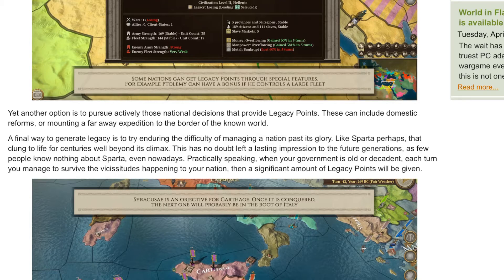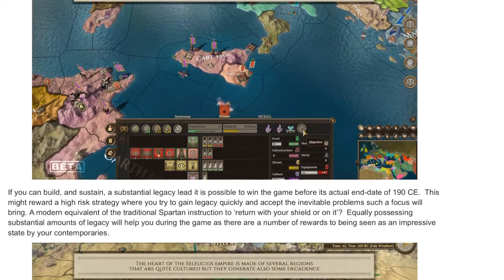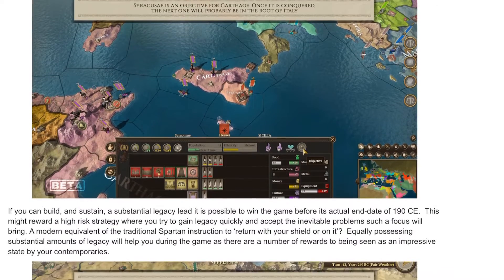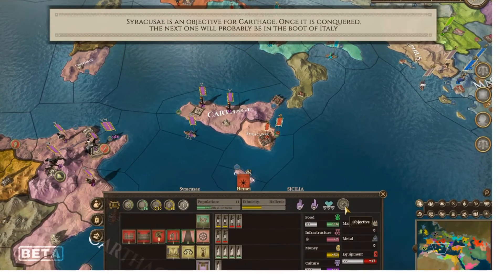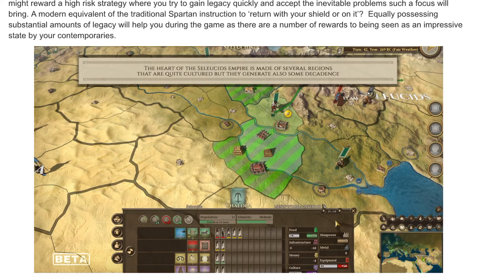Practically speaking, when your government is old or decadent, each turn you manage to survive the vicissitudes happening to your nation, a significant amount of legacy points will be given. I'm probably mispronouncing some of these words, so just giving you a heads up. If you can build and sustain a substantial legacy lead, it is possible to win the game before its actual end date of 190 CE. This might reward a high-risk strategy when you try to gain legacy quickly — a modern equivalent of the traditional Spartan instruction to return with your shield or on it.